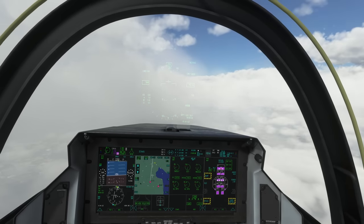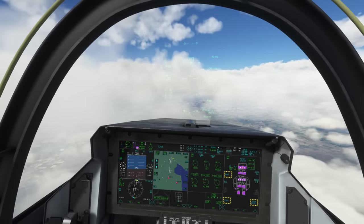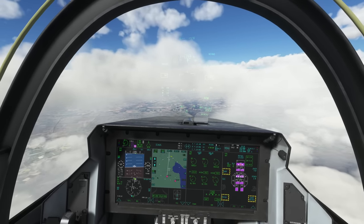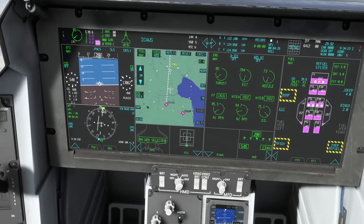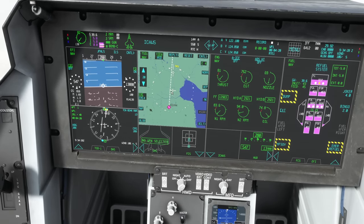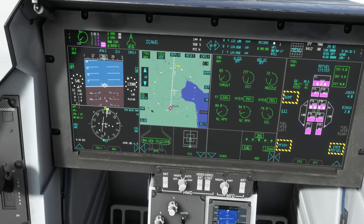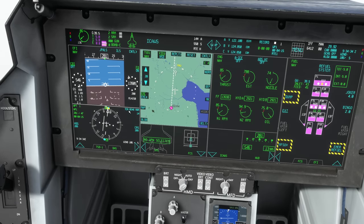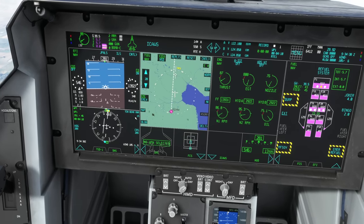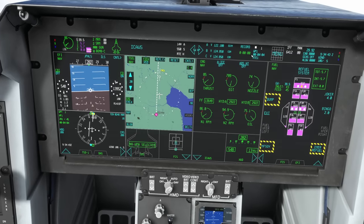Whenever you're flying a fast jet like this, think: when is my next event? What's happening next that I need to be prepared for? When you've got a quiet minute, start working ahead and getting ahead of the game. On the VFR map you can see we're coming from the right to intercept the centreline of our route. The course deviation index is giving us that information. I'm very old school — I like having the ground-based navigation to work with.